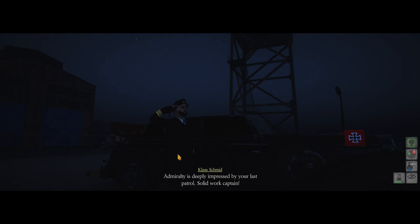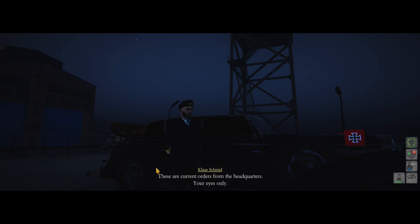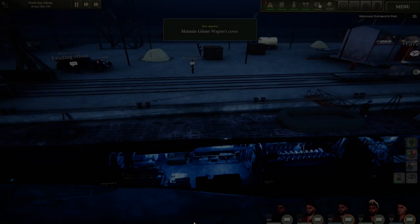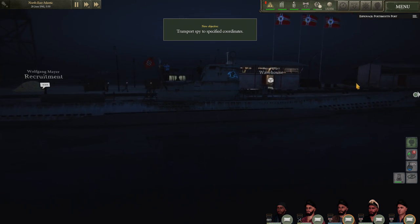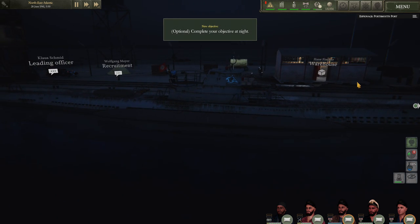We've got an extra officer spot but we're going to put Luis into HQ to do some research. Orders from the Emerald team - we want a cushy little number, just grind some XP. We'll put an espionage mission at Portsmouth port. Goal: transport a spy unharmed. New objective: maintain Gunter Wagner's cover and transport spy to the special coordinates. Optional: complete the objective at night.